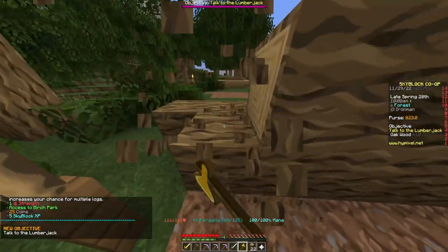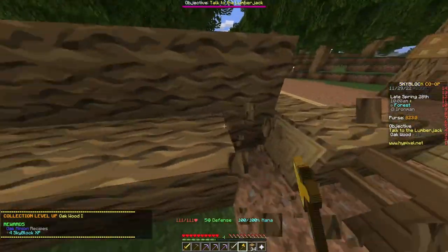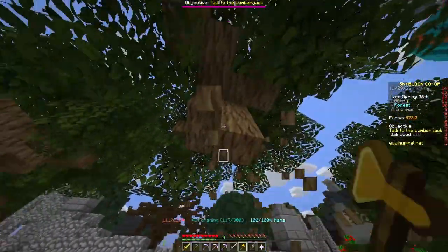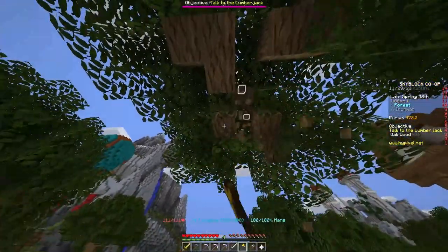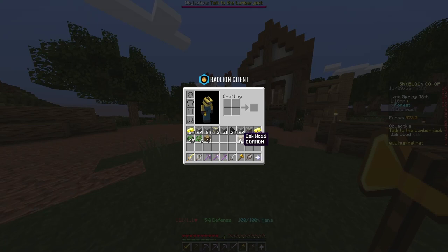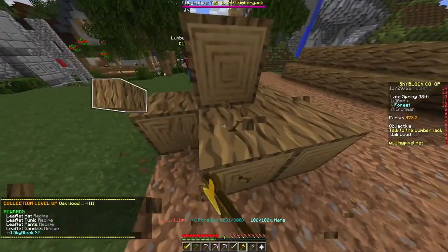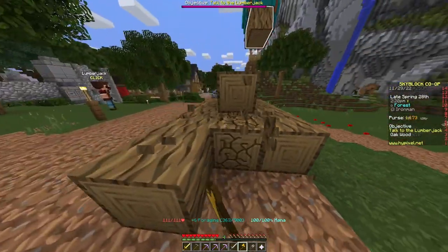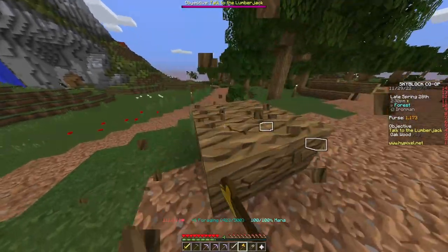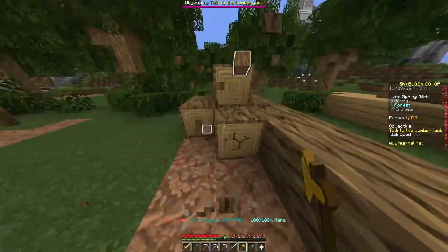We need to grab some logs — we need logs to craft the minions. Until we unlock small storage we need 500 oak logs. Then the minions won't fill up as fast. It's going to be a little of a grind at the beginning but it'll save us time later. We need to reach oak level four. This is the boring part so we'll fast-forward. Small storage unlocked!